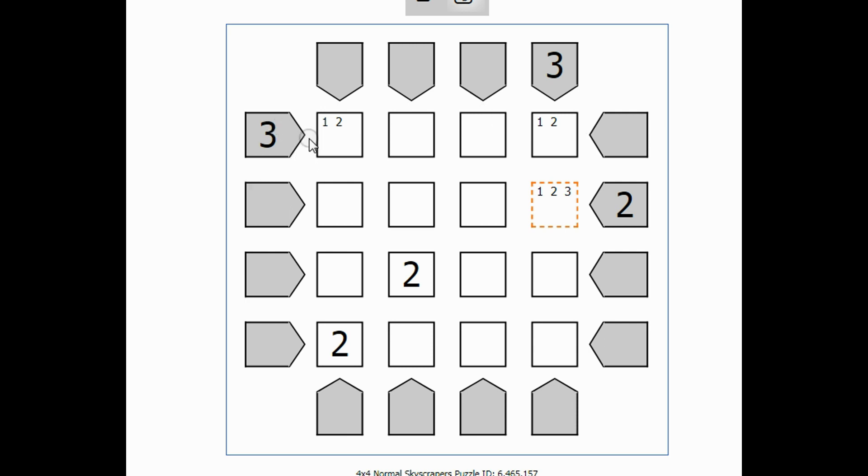Now, if I look across starting with this 3 clue, looking in this direction, I know where the 4 goes. The 4 has to go here, because if the 4 were put in this other box, I could only see 1 or 2 skyscrapers. So I know that this is a 4. Now if you look across the top, here's a 4. There's a 1 or a 2 in the first and the last box. That tells me this middle box can't be a 1 or a 2, and it can't be a 4, so it must be a 3.